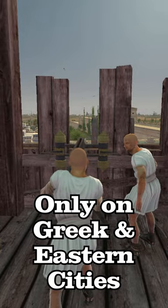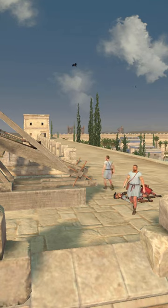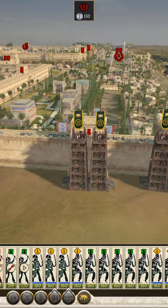Siege Towers have free Scorpions on top, and you can use these to snipe enemy wall artillery by deploying the Siege Towers at certain angles. You can also use them as walls to block enemy skirmishers or arrow towers from shooting you.